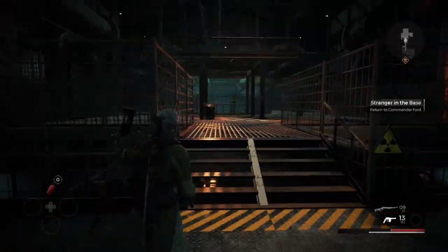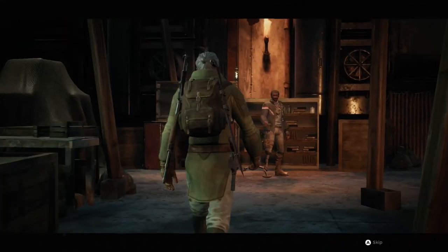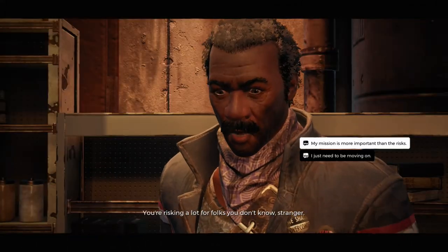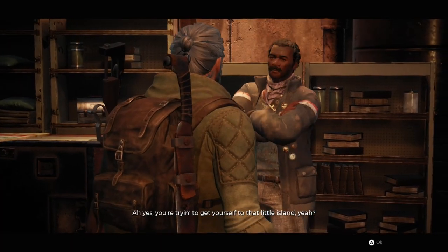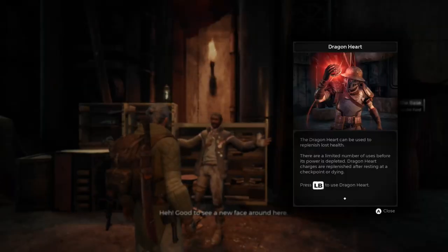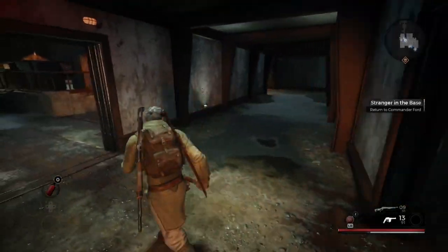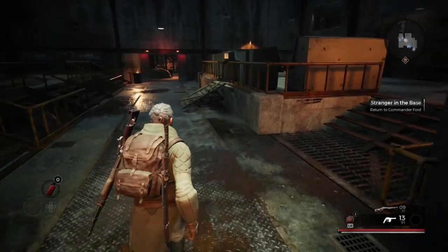After you kill everything, go back up the steps. Reggie's gonna stop you and you'll talk to him for a minute. He's gonna give you the Dragon Hearts, which are essentially Estus Flasks from Dark Souls. Then you're supposed to go back to Commander Ford.